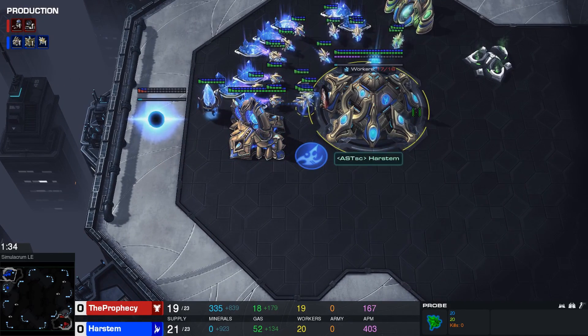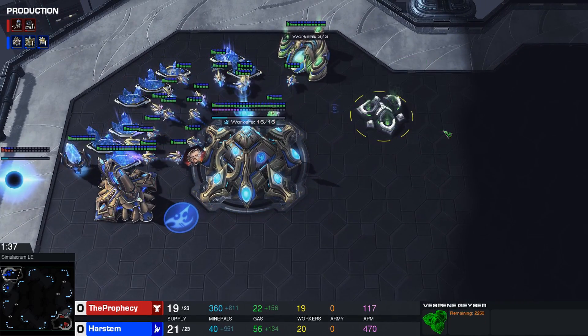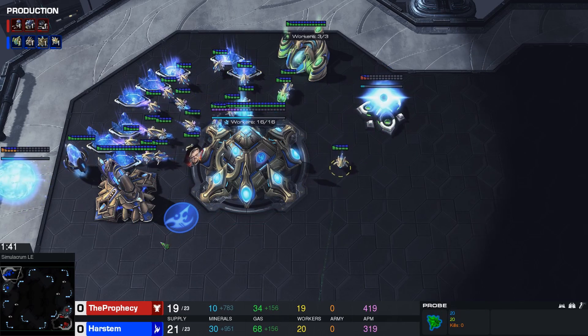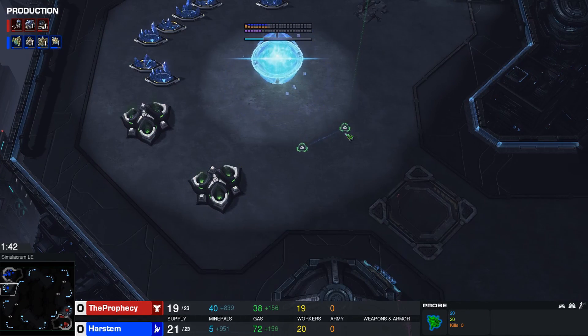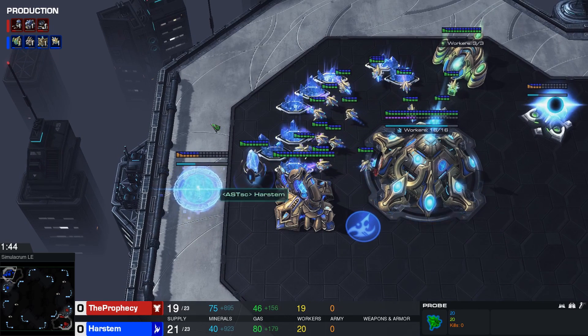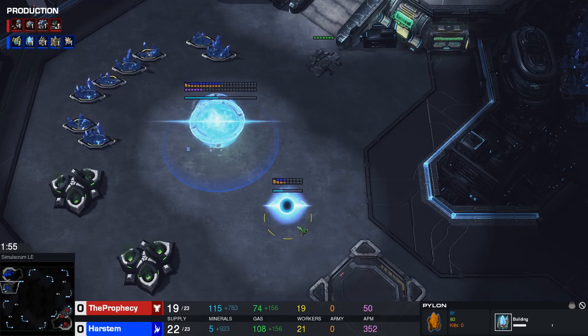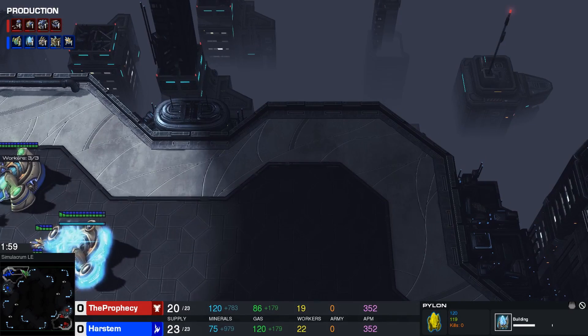After the 20 nexus, a 20 cybernetics core, then another probe, a 21 assimilator and a 22 pylon. Usually I'd say you always have to build this pylon on the low ground, but because you're playing Stargate as a follow-up, you can also build your pylon at the reaper spot, since you don't need a wall against hellions — you'll have oracles to deal with them.